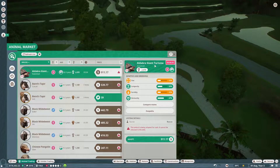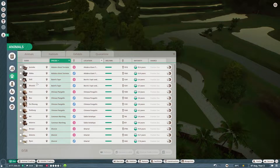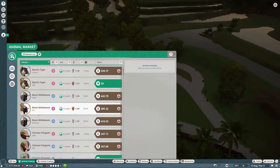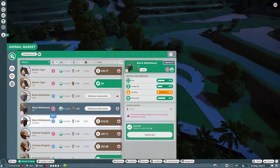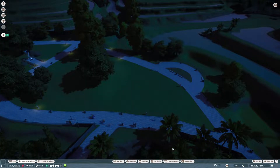It'd be nice if you clicked something and it said 'you've already got the elderberry giant tortoise.' We have black wildebeests — I don't think we have any. We do not. So we could get a couple of black wildebeests. Let's adopt three black wildebeests. We shall put the three black wildebeests down here.